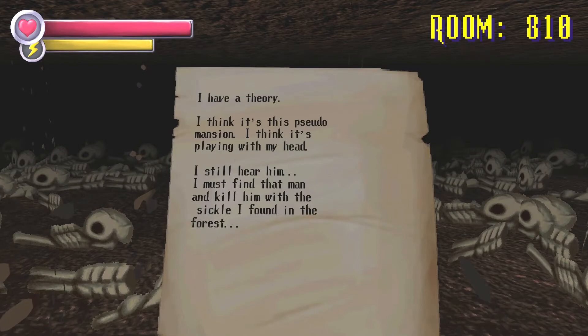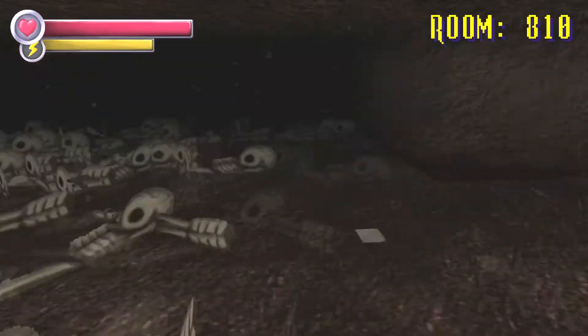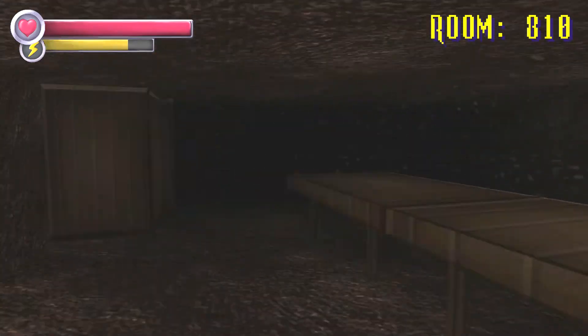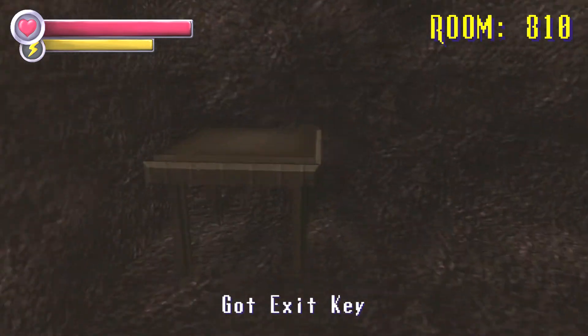I have a theory — I think this is a pseudo-mansion and everything is playing with my head. I still hear him. I must find that man and kill him with the sickle I found in the forest. He found a sickle, and I found an axe. So many corpses here. We're in room 810 and it's not changing. Again, I'm always wrong — when I said we got into the basement and gameplay changes so you don't have to hide, here we are hiding from him. What the hell is he doing in the basement anyway? There's another key — an exit key.